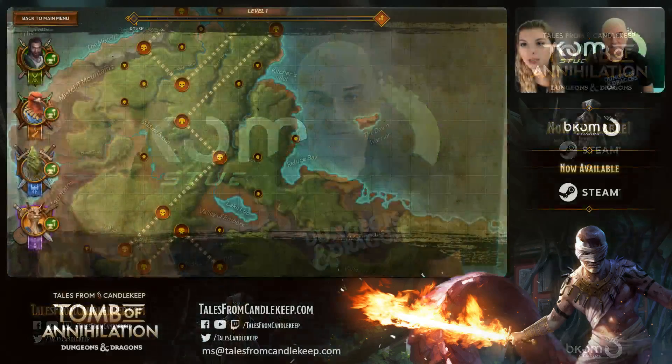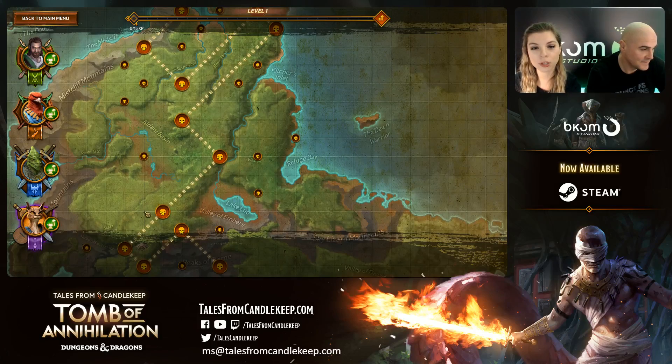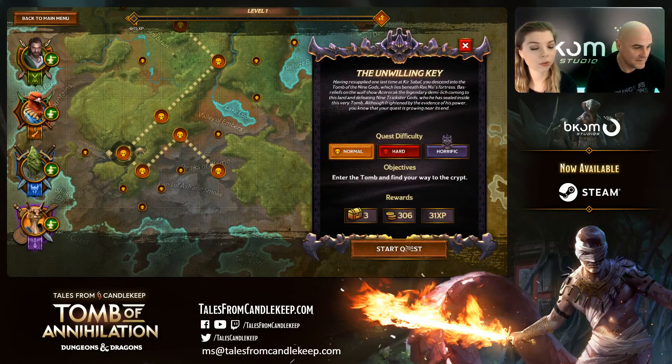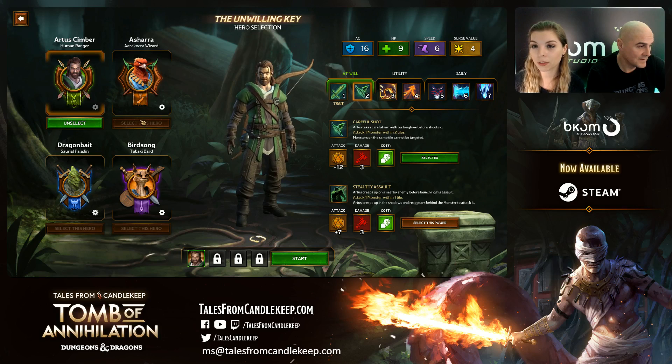So we're going to jump into the game and show you the dice rolls. We also have a special boss that we're going to defeat today. We're going to venture and see Kotar. First things first — the dice rolls. I also want to mention that there's a possibility to toggle the dice on and off.